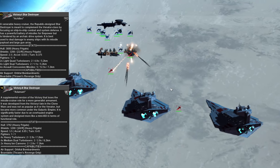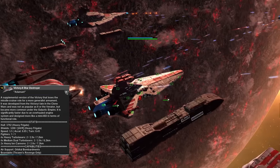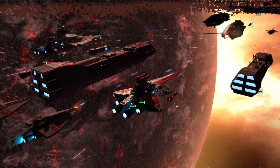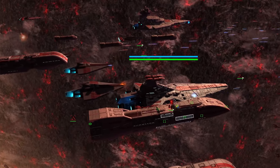The Victory 2 focuses on medium and heavy turbolasers, sacrificing accuracy against smaller targets for extra range and turbolaser focus. It's also notable that the VSD 2 has heavy ion cannons. Ion cannons do great shield damage but don't damage ship hulls. They're particularly useful for softening up a target's shields quickly, but the era, especially on the Republic side, is quite sparse when it comes to ion cannons.